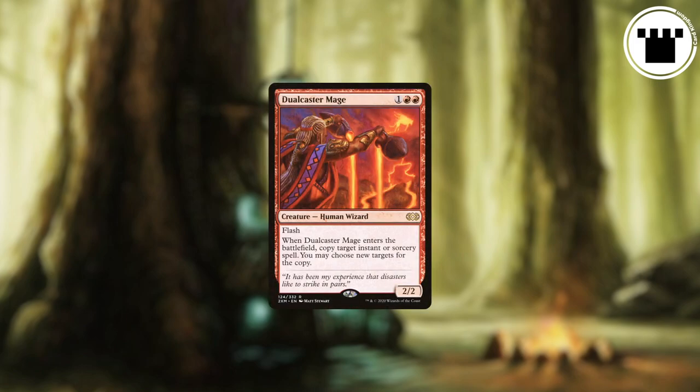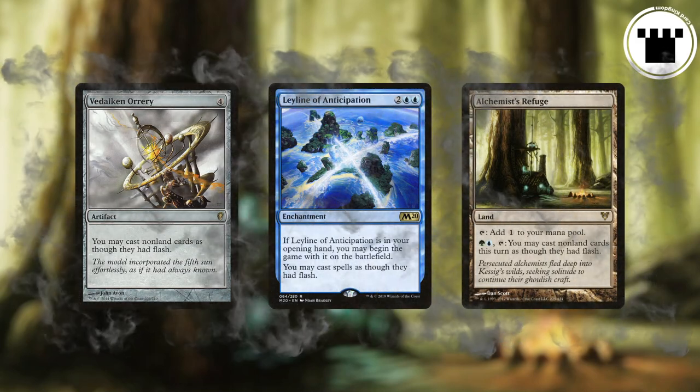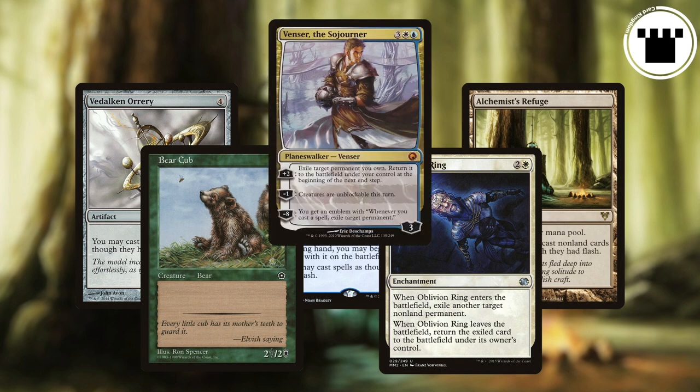Flash means that you can play a card at instant speed, and there are cards out there that give everything Flash. So after your opponent declares their attackers, you can Flash in a surprise blocker. Or you can Flash in an enchantment that will take care of a problematic permanent before your opponent gets a chance to really use it. Or you can Flash in a planeswalker on their end step, just so you can be more efficient with your mana on your turn.